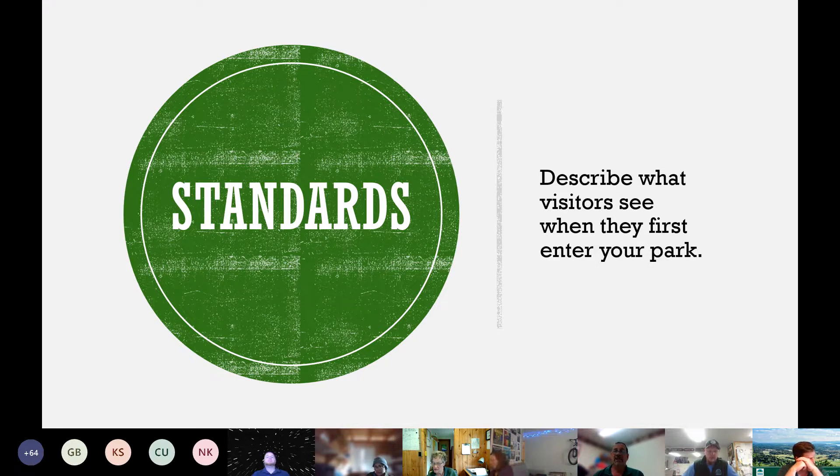On standards: visitors notice a lot when they come into your park. The idea is that if you have well-manicured grass and clean bathrooms, you can get away with just about anything else. People want to come into a clean place — clean grass and clean bathrooms are the top visual priorities for customers. Customer service is huge as well. We have standards to make sure this is consistent regardless of which park you're at — whether it's Groton, Woodford, or Silver Lake, we want the grass and bathrooms to look the same.